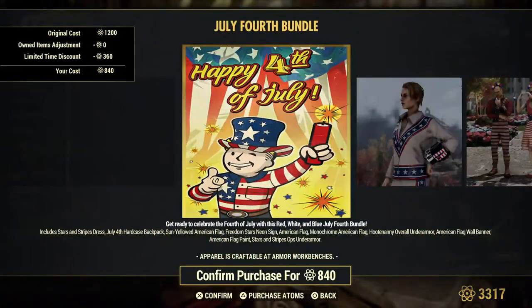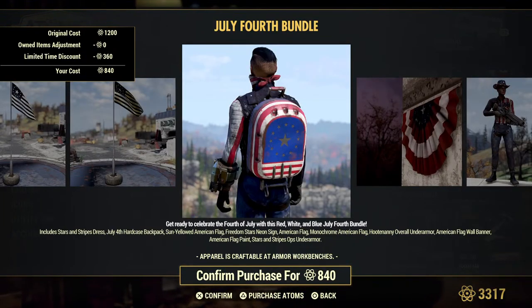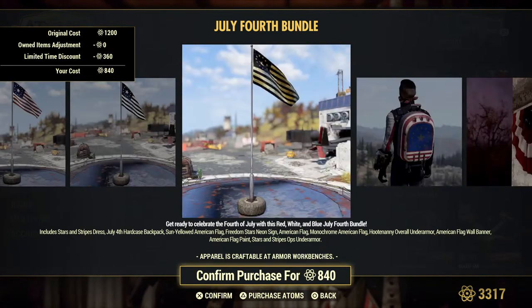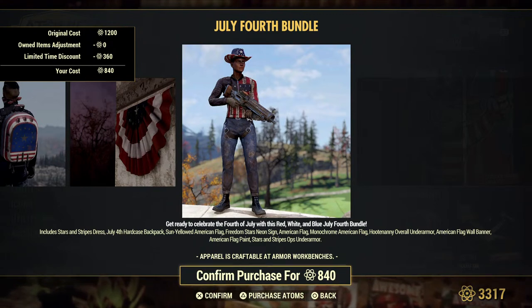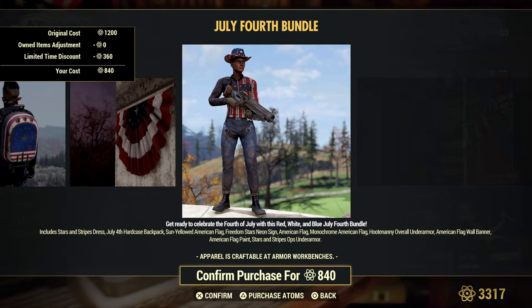Fourth of July bundle! You're going to get the Stars and Stripes dress, a hard case backpack, a yellow American flag, and a neon sign called Freedom Stars Neon Sign. There's also a monochrome American flag, which was with the other ones.